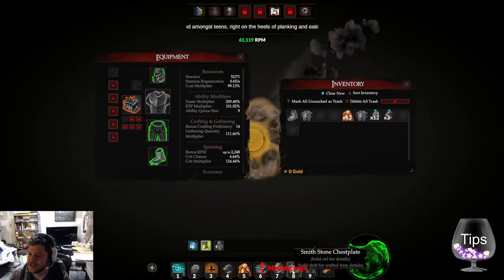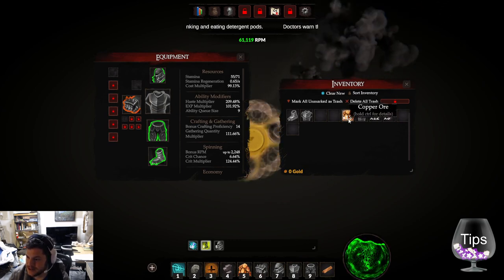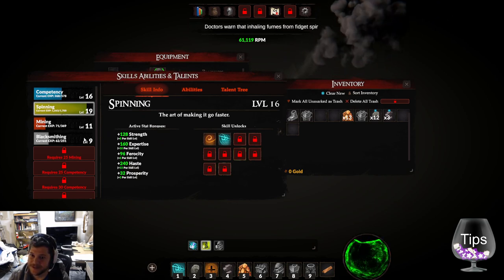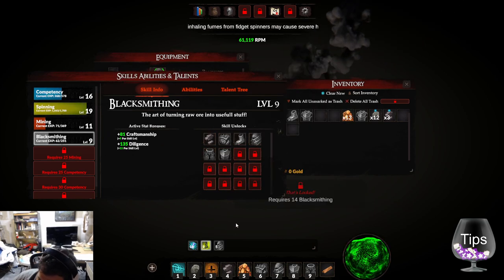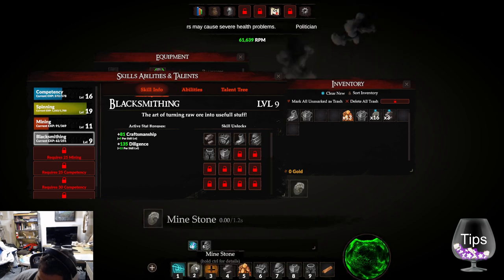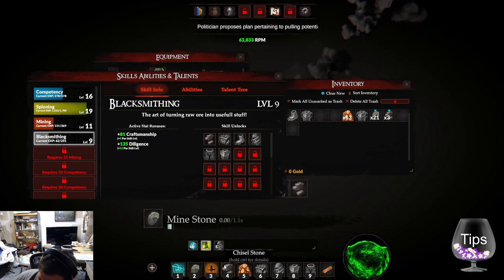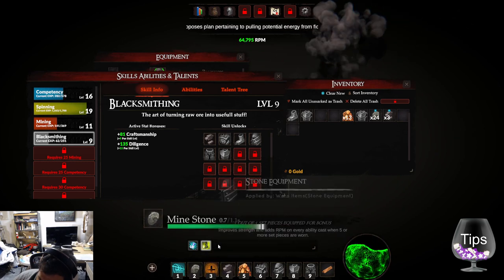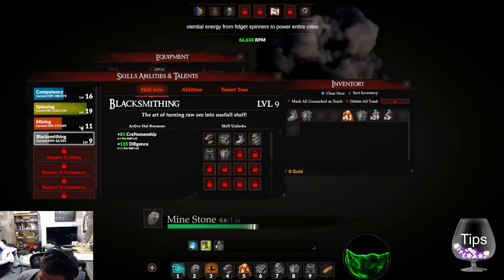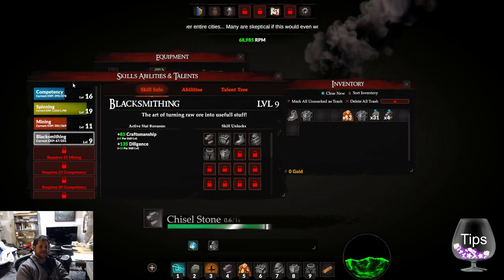I don't have enough crafting items — that's a little frustrating. I'm just going to do some copper stuff. I have to just blacksmith items to level up blacksmithing — okay, got it. These progress bars are slowing down a little too fast. I feel like it's an exponential curve.